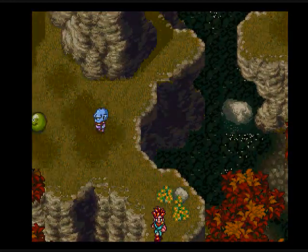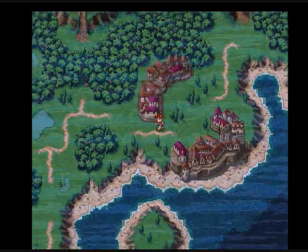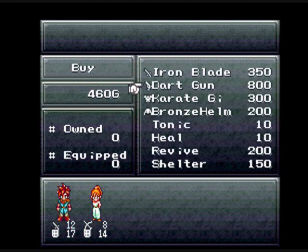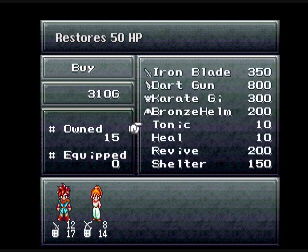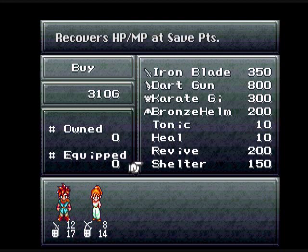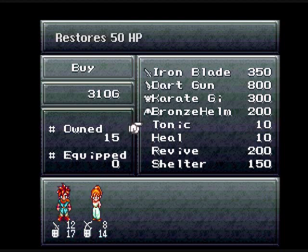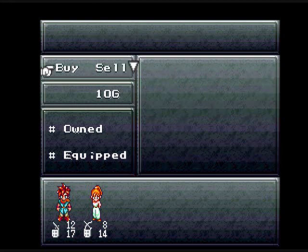Let's keep walking — we don't deal. Anyways, we're going to stop by the old shop. There's a market. Nice music to this, by the way. What do you want? Nothing I can sell, so let's buy. I'm going to buy some tonics. I'm going to buy two of these babies and that's going to be it.